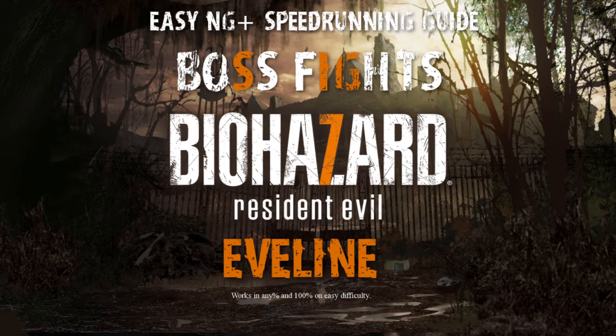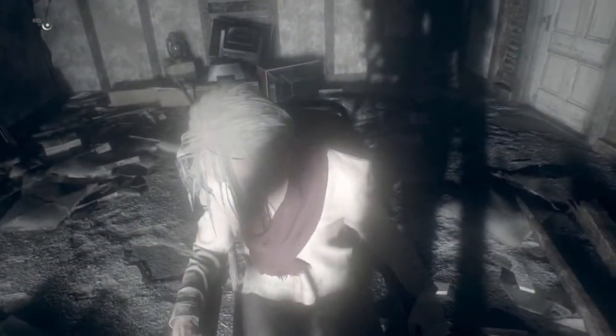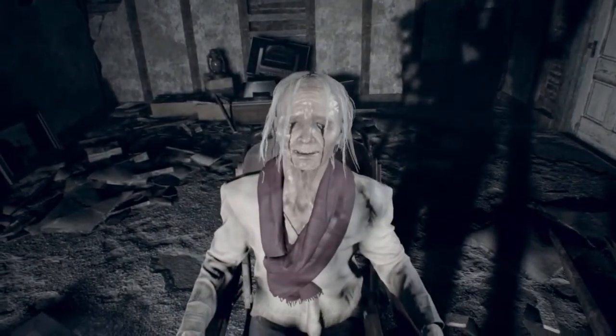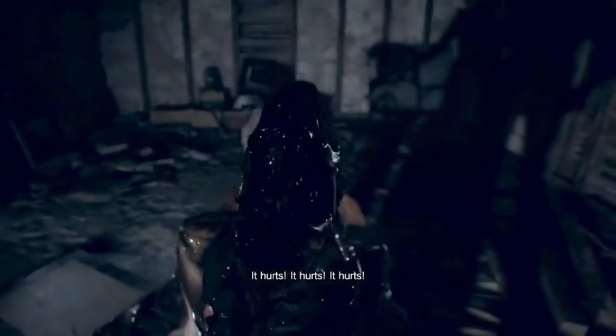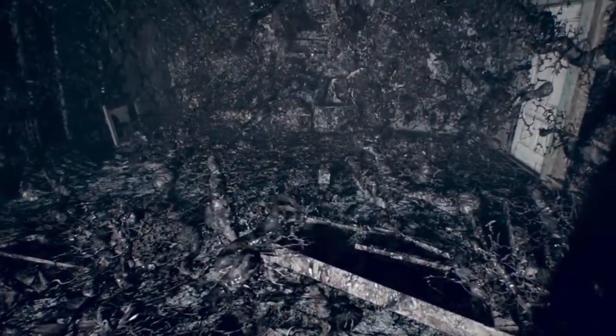It's a little bit easier to be consistent with on console, but we'll get to that in just a moment. For items, pretty much you only need the circular saw, which is a big part of why this is probably the easiest fight in the game. As soon as you stab little Evie in the neck and cure her, she turns into old woman Evie, disintegrates in front of you, and then turns into a big Dianoga monster — that's where the fight picks up. Up to that point is just watching animations, and most of this fight really is animations.